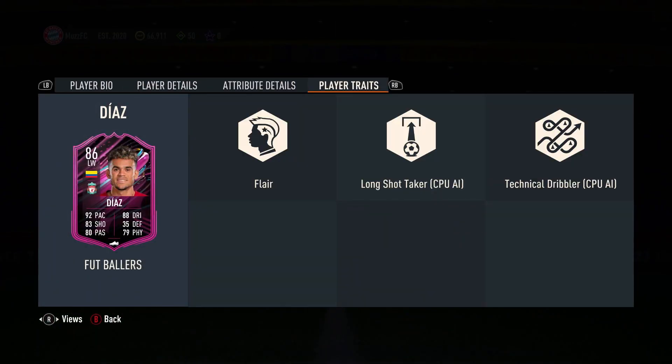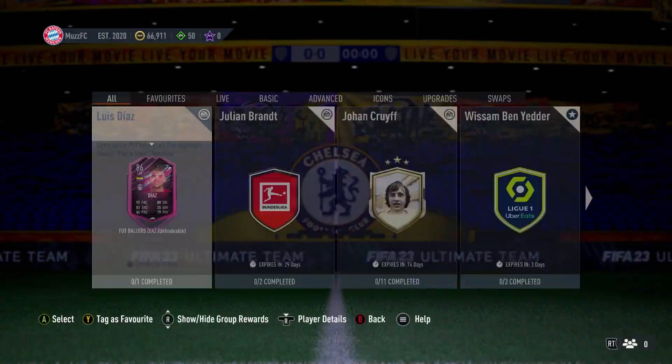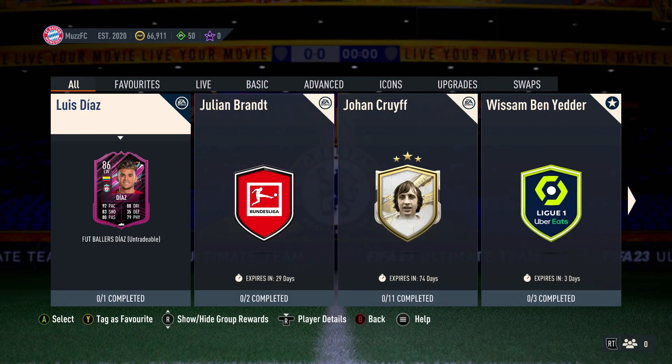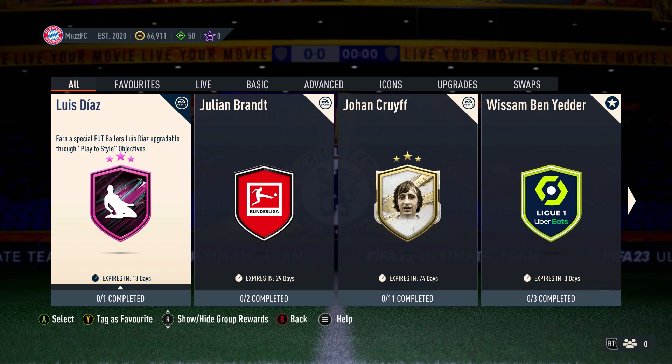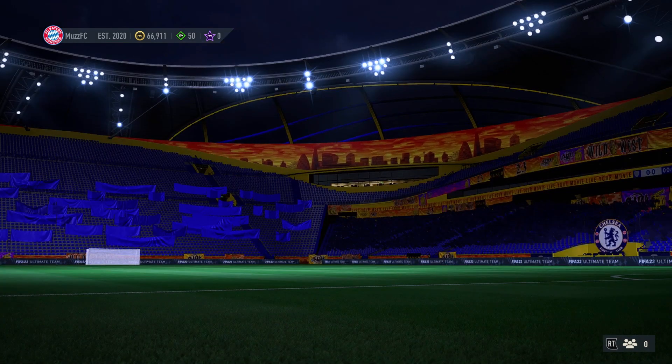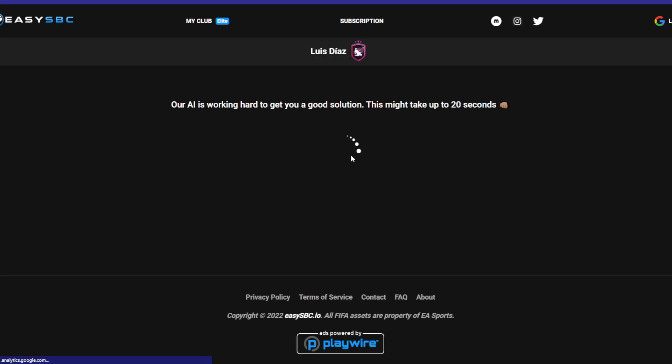I don't know if he's going to get a dynamic image. He has the flare trait and he can play left wing as well. It's going to be one squad. I'm not sure how this works — 'earn a special Luis Diaz, upgradable through play to style objectives' — so yeah, something to do with an objective. I'm guessing you probably can upgrade it. Anyway, the price of the SBC is coming in at around 30k.